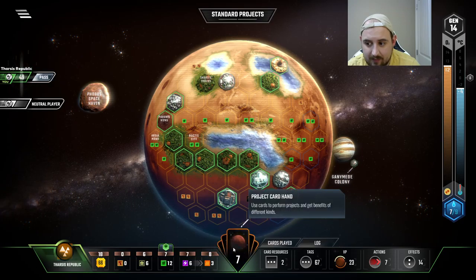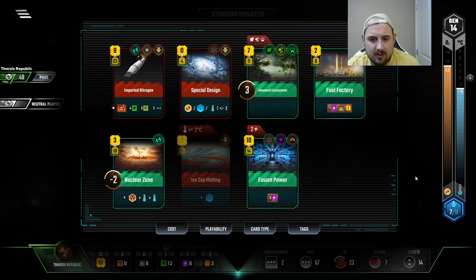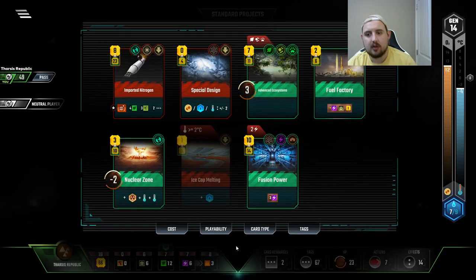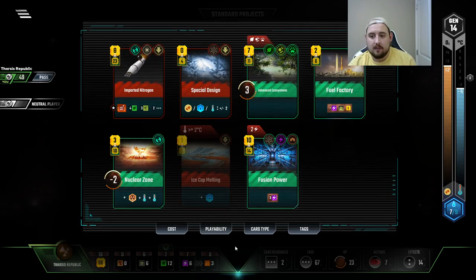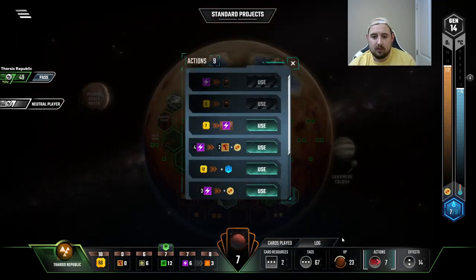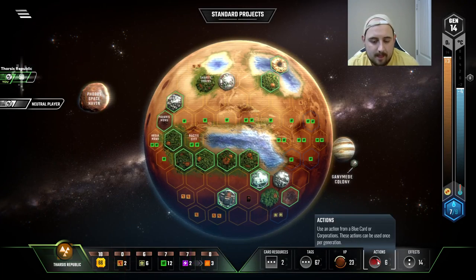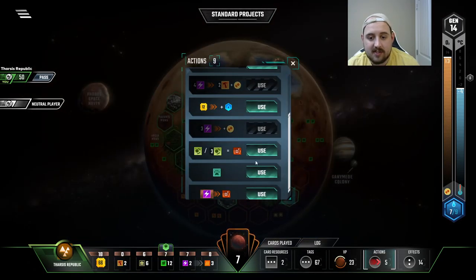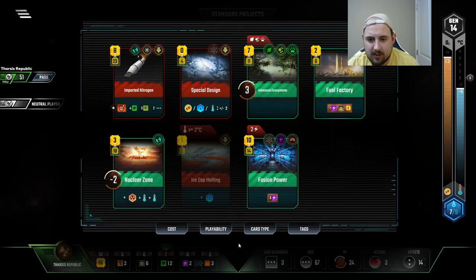Nice little heat bump. I do not need a giant ice asteroid — I do not need a giant ice asteroid. I can already buy ya boy blue. I can already buy — sorry, I'm just trying to say I can buy oceans for titanium. That's literally all I've been trying to articulate in the last 30 seconds. I think I'm good.